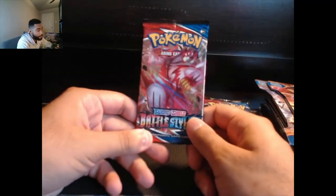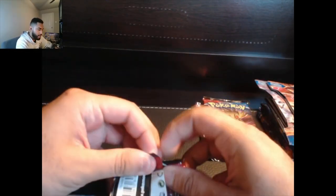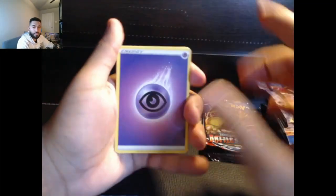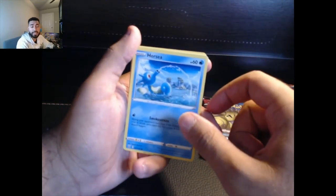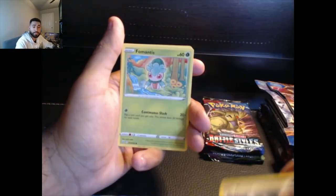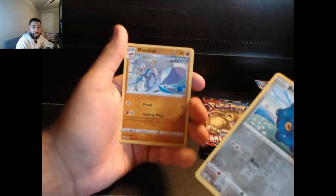Next we have Battle Styles — can we pull the Tyranitar? I believe the sleeping Tyranitar is in here. I haven't opened Battle Styles in a minute, so we will find out right now. One two three four. We have our energy card. Also, I actually finally got approved on Whatnot, so the description will be down below — make sure you look into it and bookmark my streams.